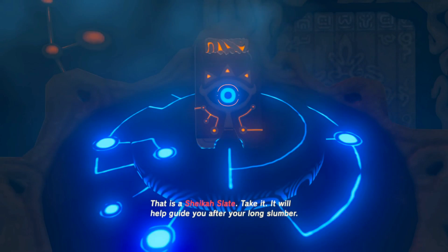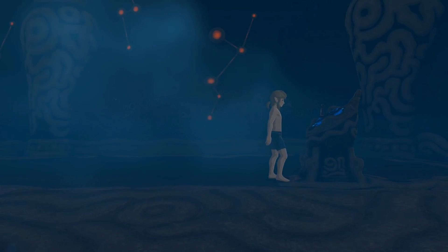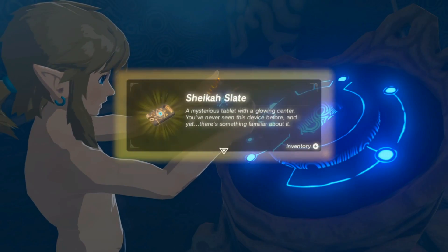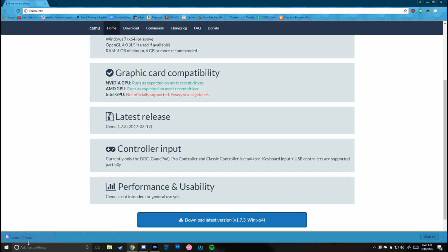After you download the game files, extract them to your desktop with 7zip — link to that down below. Next, you need to download SEMU. The link below is for the latest free version, and for the latest updates and best results, support their Patreon. Once that's been downloaded, extract the SEMU folder to your desktop with 7zip, like we did with the game files.